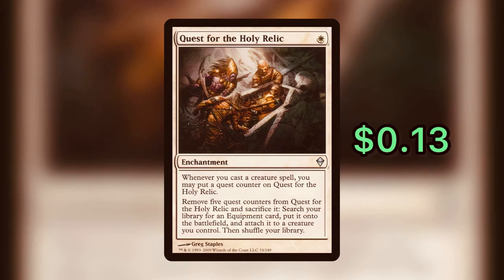We have Quest for the Holy Relic — it is a one mana white enchantment. It reads: whenever you cast a creature spell, you may put a quest counter on Quest for the Holy Relic. Remove five quest counters from it and sacrifice it: search your library for an equipment card, put it onto the battlefield, and attach it to a creature you control, then shuffle your library. You get this effect for just 13 cents. So whatever equipment you have in your deck, you can remove five quest counters, tutor for that equipment, put it on the battlefield immediately, and attach it to your creature. There are very few effects in Commander that not only grab it from your library and put it onto the battlefield, but also attach it to your creature.